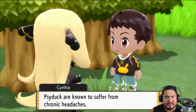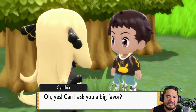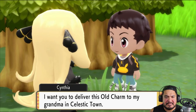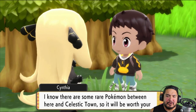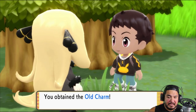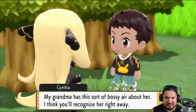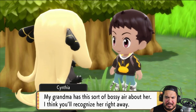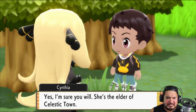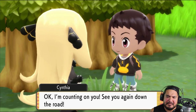Look at that — they are happy and moving away. And after that Cynthia's here. She says Psyducks are known to suffer from chronic headaches but no one's been able to figure out what triggers them. She asks if I can do her a big favor — she wants me to deliver this Old Charm to her grandma in Celestic Town. There are rare Pokémon between here and Celestic Town so it would be worth my while. We get ourselves an Old Charm.